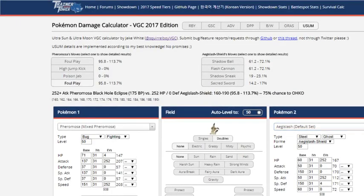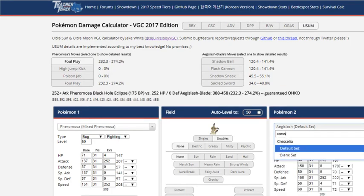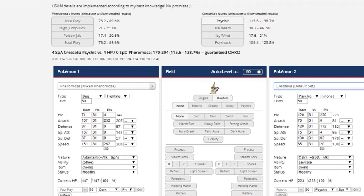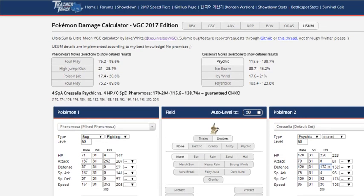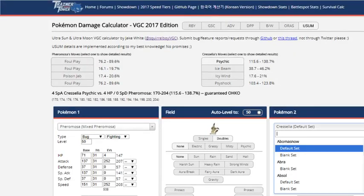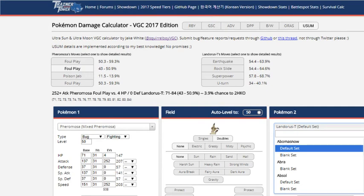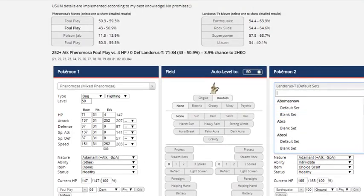Z-Foul Play can be used to pick off Pokemon like Mega Metagross or Aegislash, even Cresselia if it's weakened enough. Another move we're talking about is Drill Run. Drill Run is kind of interesting because now Pheromosa has a way to actually hit things like Heatran and Nihilego. It already had a way through its Fighting STAB, but most of those STAB options aren't that great. High Jump Kick isn't ideal — you're fighting with fire using it because it has a chance to miss, and the Pokemon could just Protect.